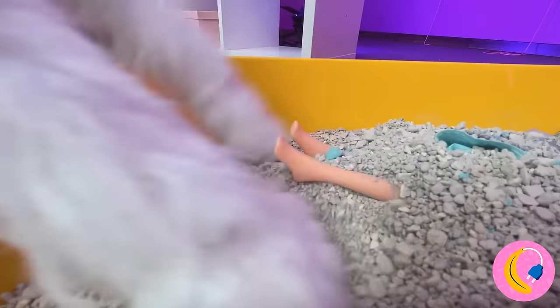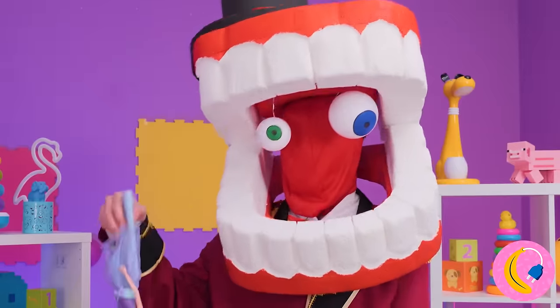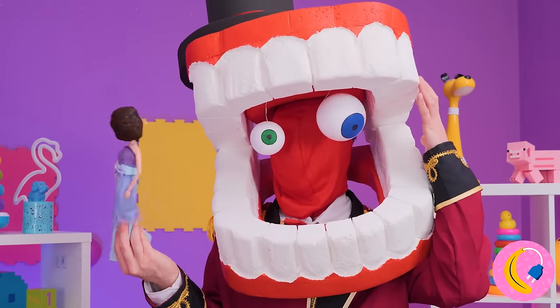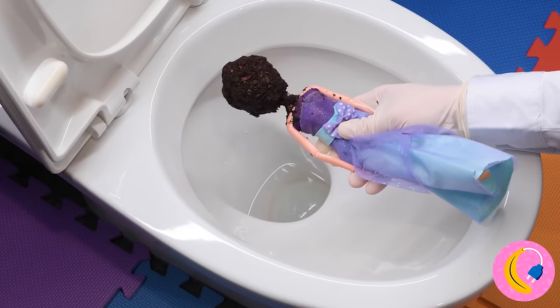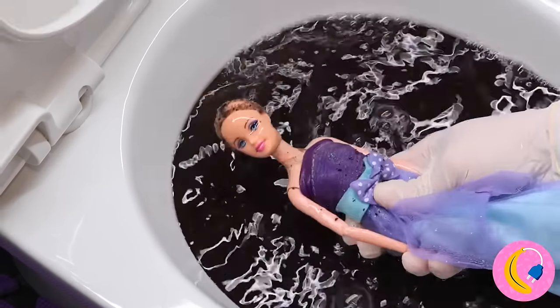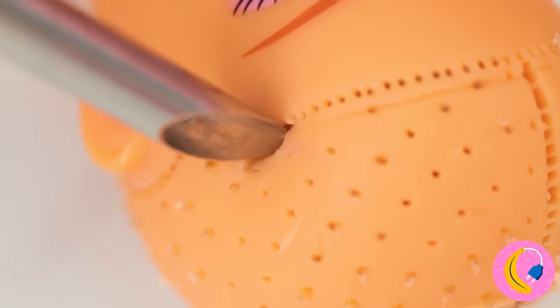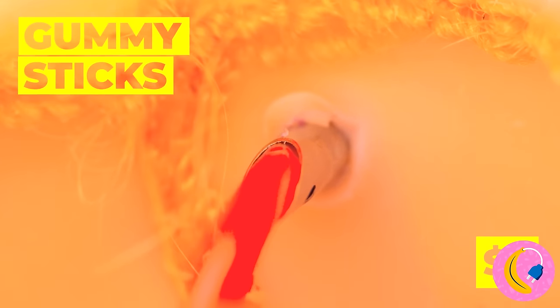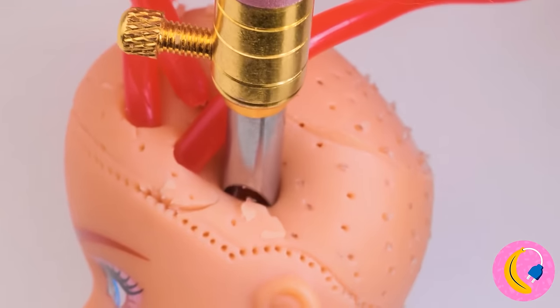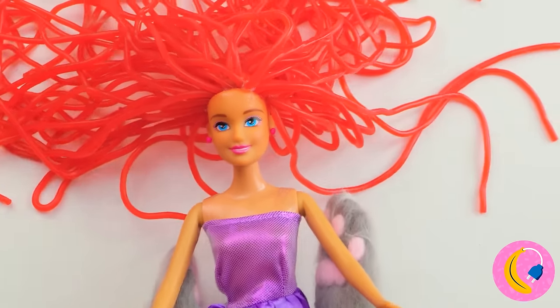Pomni's found some buried treasure - it's a doll, with a weird helmet too. Nothing a little water won't fix. You know, I'm kind of digging the bald look, but why don't we experiment a little with some new gummy stick locks. Wow, doesn't she look sweet - just in time for her big date too.